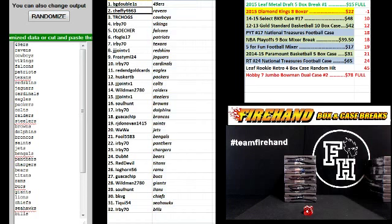BG Double 1 gets the Niners. Sheffy the Ravens. TRC Hogs Cowboys. Irby 70 Vikings. D Locher Falcons. R Fogle 17 Patriots. Irby 70 Texans. JJ Joint V1 Redskins. Frosty ML 24 Jags. Irby 70 Cardinals. Red and Gold Cards Eagles. Husker TB Packers. JJ Joint V1 Colts. Wildman the Raiders. JJ Joint Steelers.